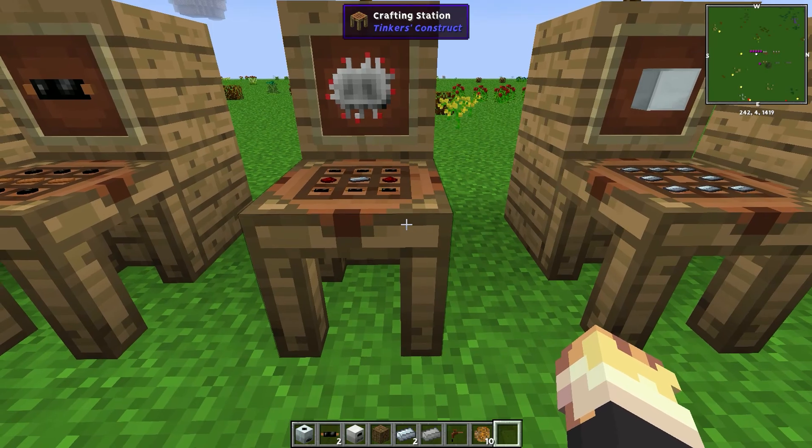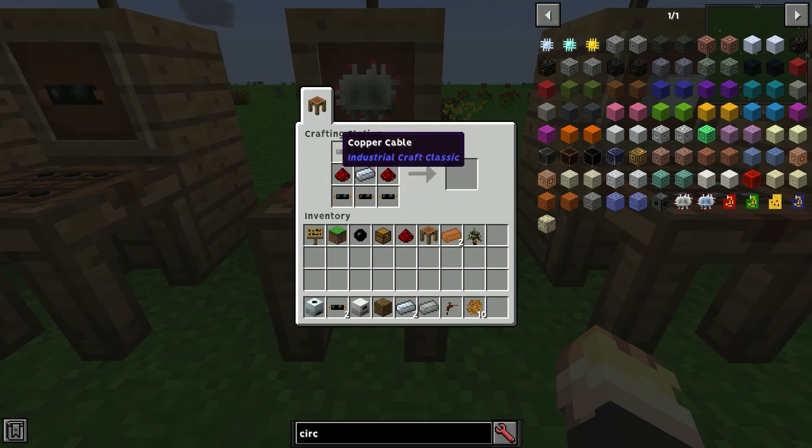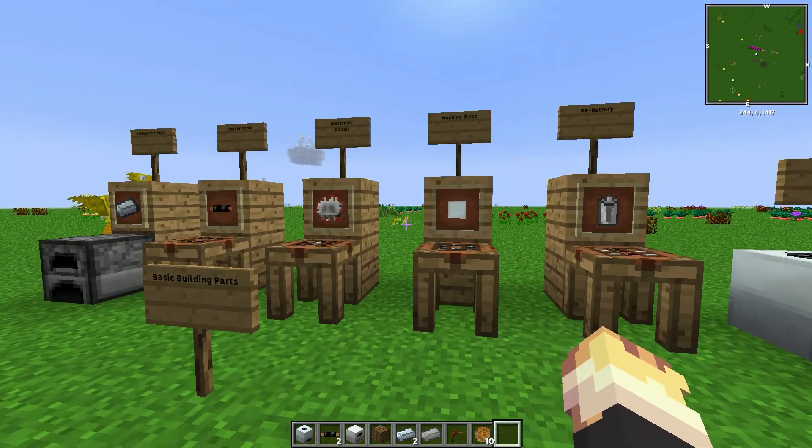Then you have electric circuits. This is one of the more complicated things early on but it's pretty simple — kind of hard to get hands on a lot of, and you're going to need quite a lot of these. It's just six copper cables, two redstone, and a refined iron ingot. You're going to need a lot of redstone for this.